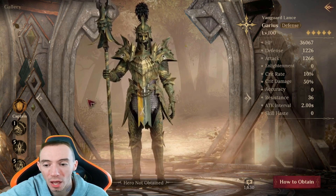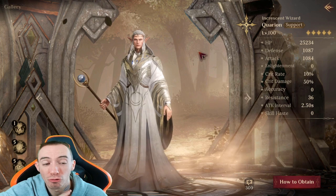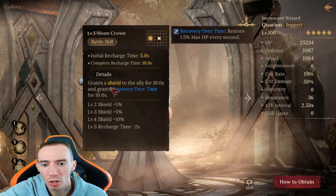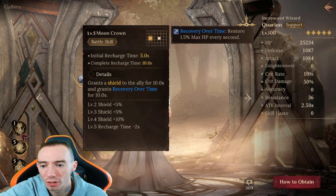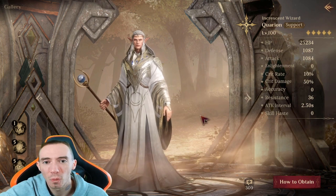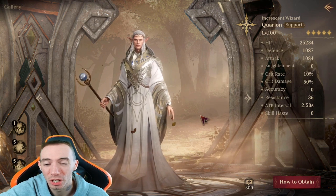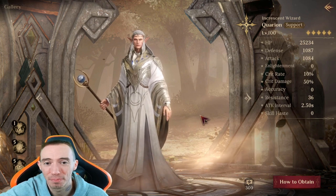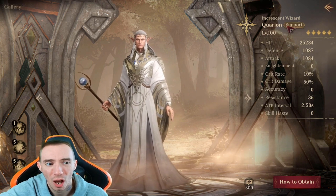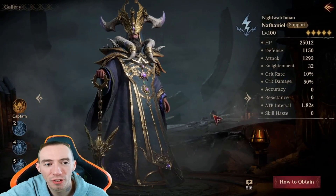Our fourth hero is another rare radiant support. This hero heals allies within range, grants defense up, applies a shield to allies, and gives recovery over time. When healing allies, there's a chance to increase the healing amount. In this dungeon you really need a decent amount of supports to last as long as possible — going in with all damage dealers will get you smashed.